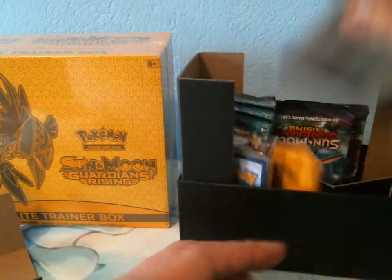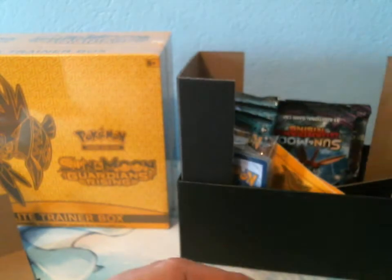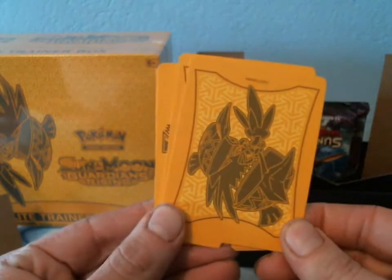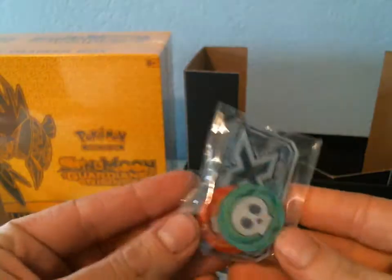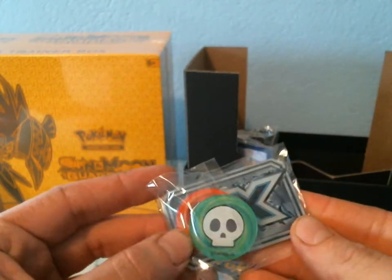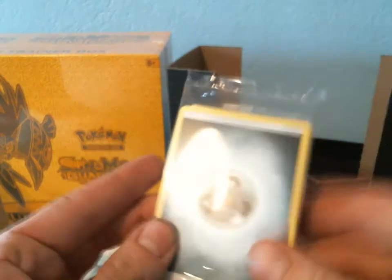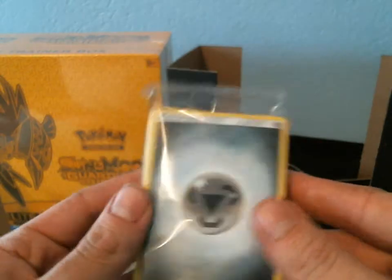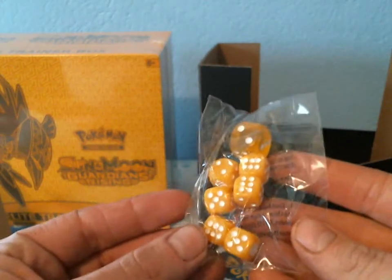I'm going to sell that — I'm not going to give it to you guys. We got the beautiful Tapu Koko sleeves, the awesome dividers, booster packs, the GX marker which is awesome, poison and burn markers. So to use your GX attacks, you can just flip it over. We got some sleep or energy markers, and of course, you got to have dice.